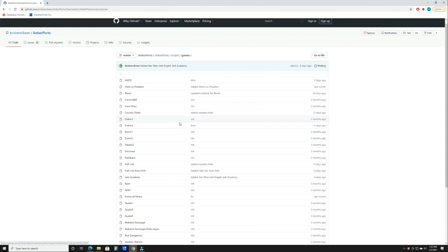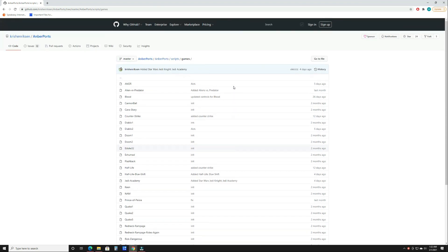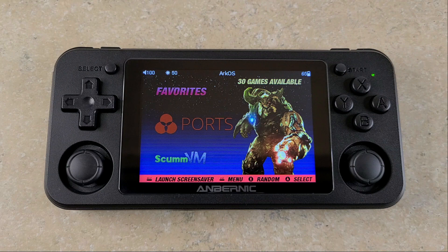One quick note — I know I'll get some questions on this, so I better cover it now. When you install a port in AMBER ports, you're not really installing the game itself. You're installing the necessary files to make the game work in an environment that's not Windows. You will still need to provide the essential files of each game. It will tell you which files you need, but you need to have them.